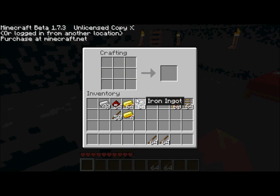To make a minecart you need to place 5 iron ingots: 3 at the bottom row and 2 on each side of the middle row. And you have a minecart.